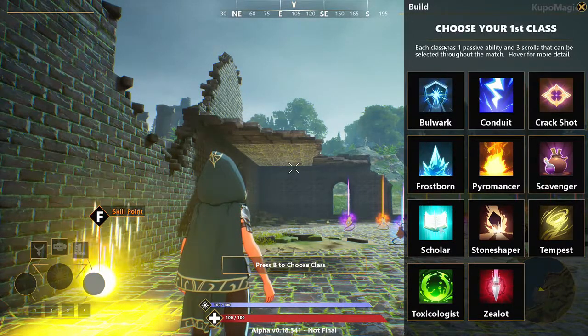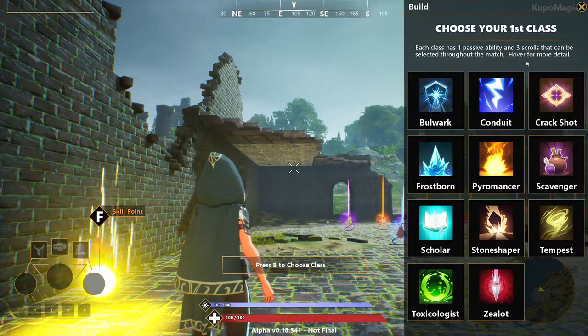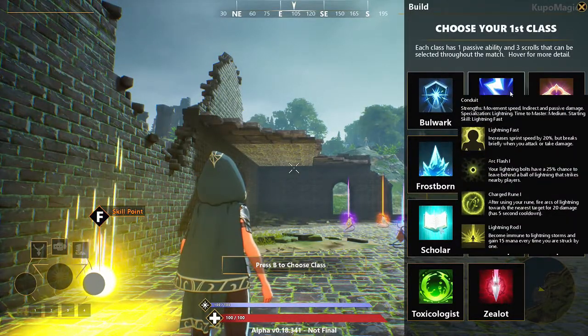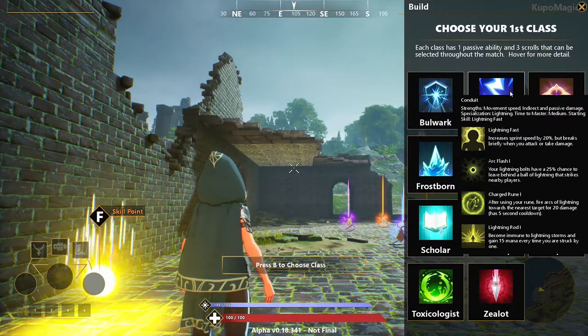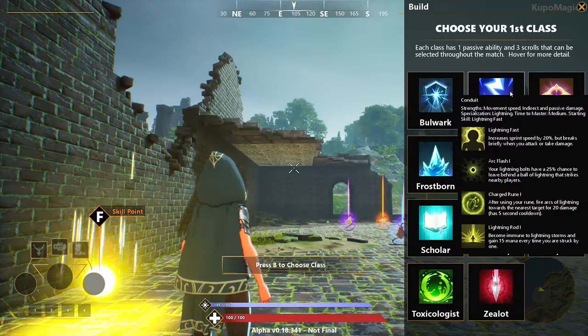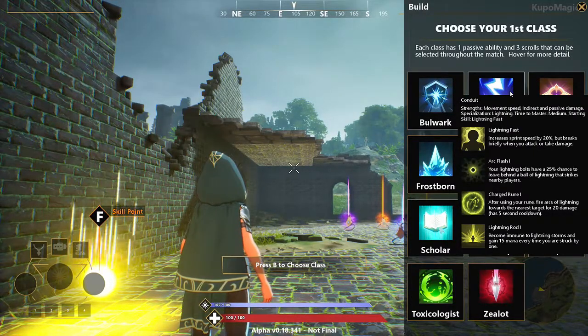Hello folks, it's your boy KoopaMagic and I am back with another class in Spellbreak. The next one is Conduit. Conduit is basically lightning. It has strengths of increased movement speed, and the time to master is medium, with starting skills that are lightning fast.